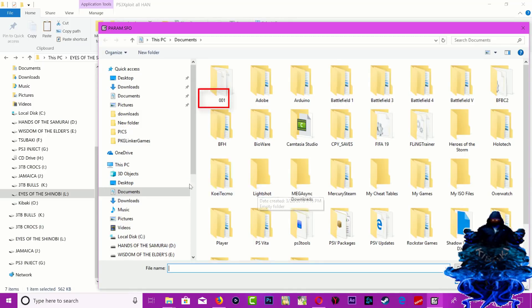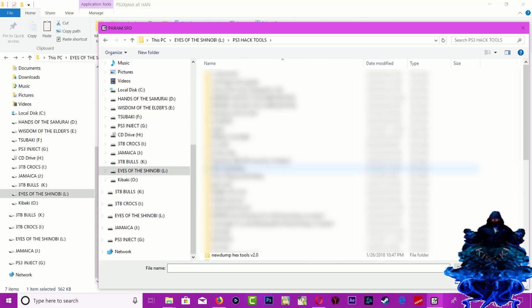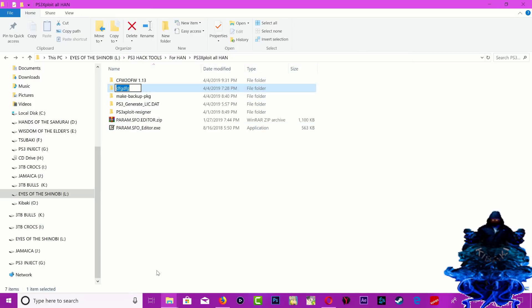Search where you have your games. Here is the folder I have my game in - this is the folder we just renamed to show you. Go inside it, go inside PS3_GAME, and here's the param.SFO. Click on it and click Open. As you can see, it shows the title ID right there. That's how you can find the title ID for any game.